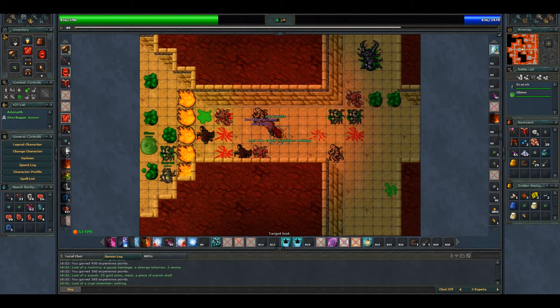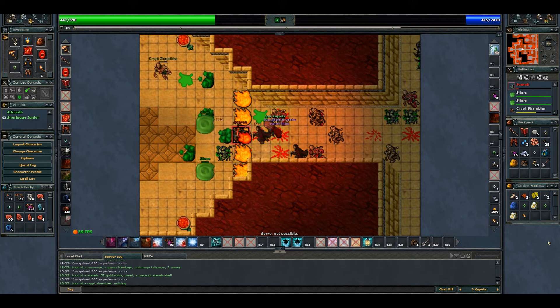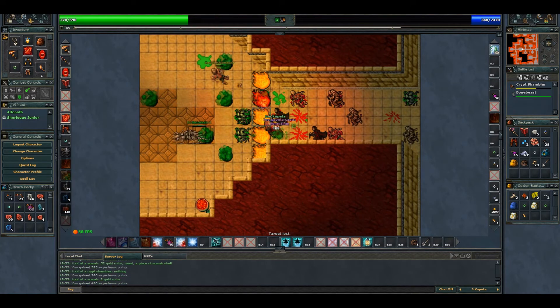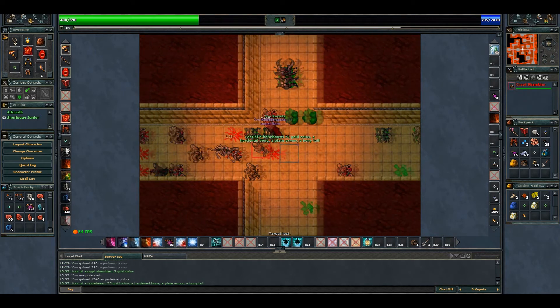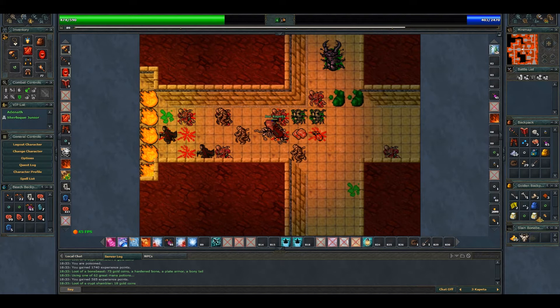Let's get this shambler that's next to us — easy. Check this gold. Let's get this scarab, then the slime. There's a bone beast — we're gonna go for it. Here you'll probably find two to three bone beasts. We get a nice hardened bone — I cannot carry this, so I'm gonna drop something and now I can carry it.